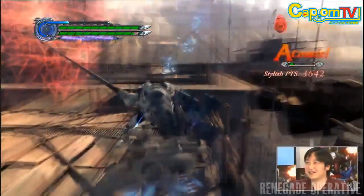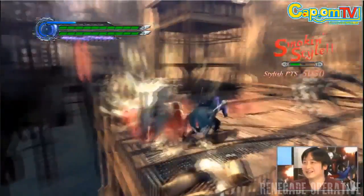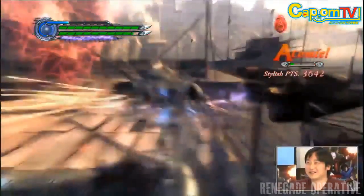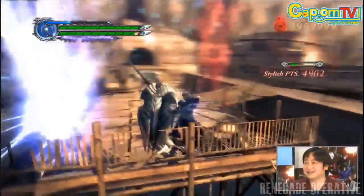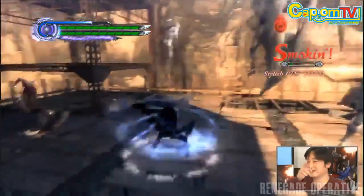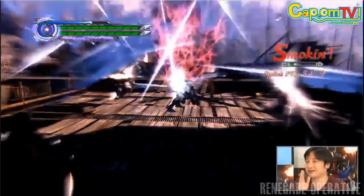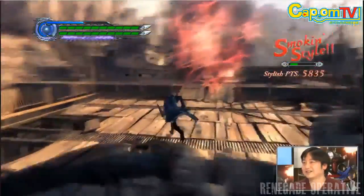This piece of footage is unique in that the enemies embedded with swords manage to explode after Virgil performs his technique. I'm assuming the Summon Swords have a lot more to them than meets the eye. This is an attack I really love to discuss, as it's totally something new that we haven't seen, at least in terms of Virgil.